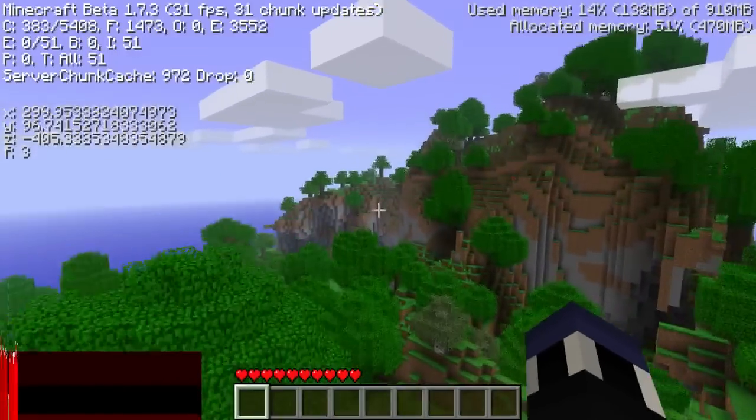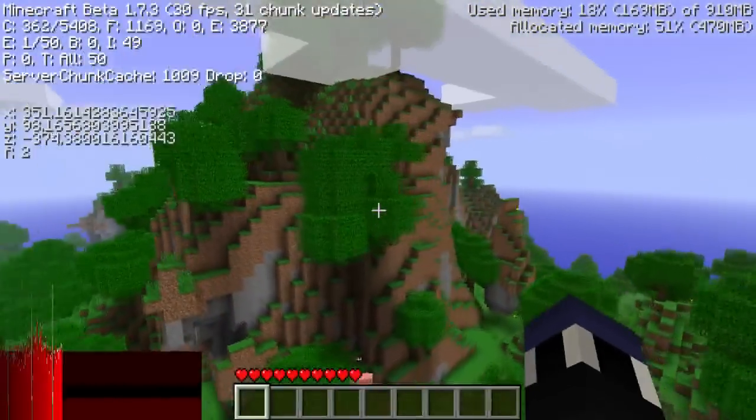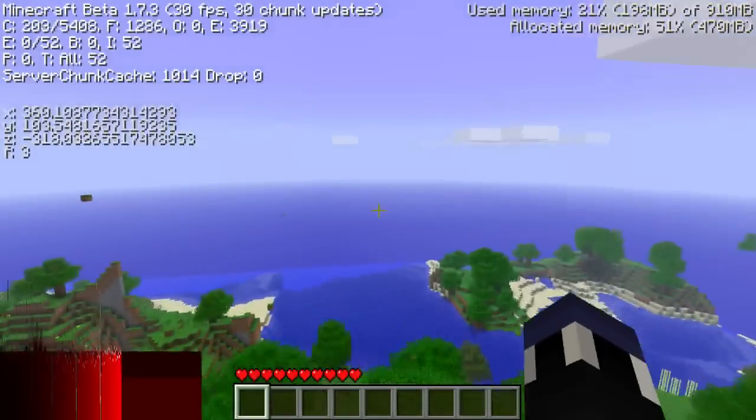This is actually really close to the spawn point — it's only about a couple hundred blocks off. If we take a look around here, it is all really neat. There's a whole bunch of floating rocks, and even over here, this one is purely floating.